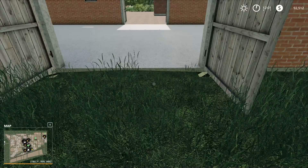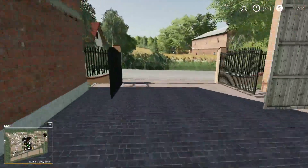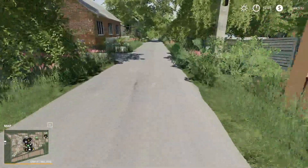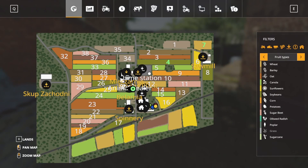Here are your sheep — 10 sheep can go into the sheep pen here. There's also another sell point right here. So we've basically covered this portion of the map.